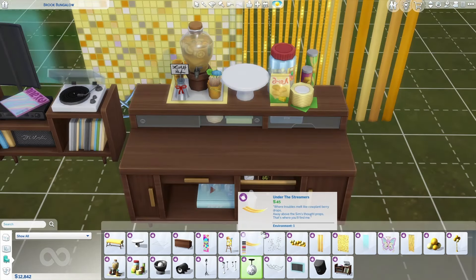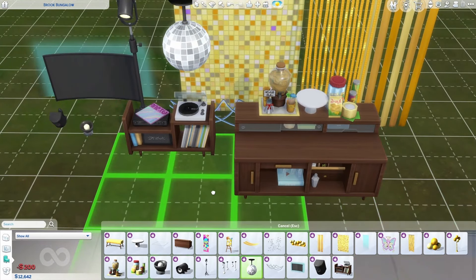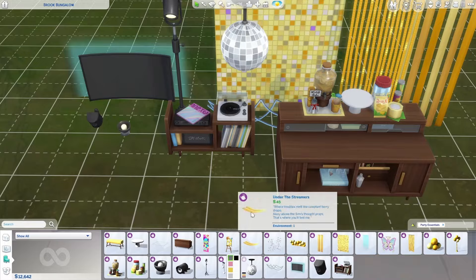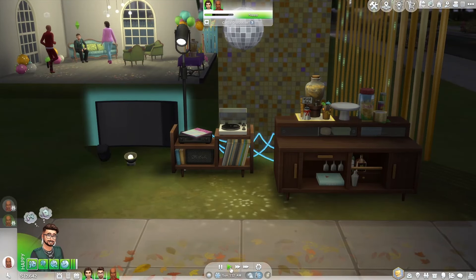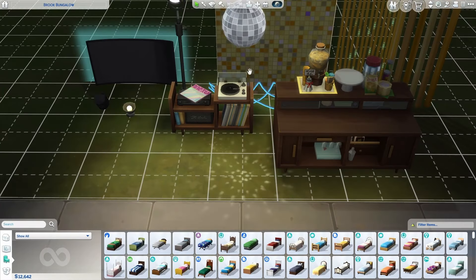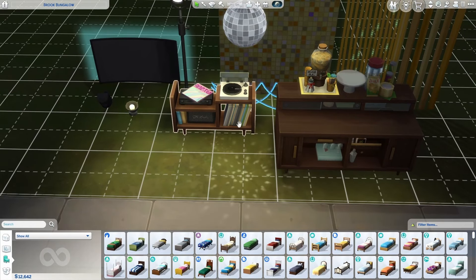One of the most interesting things about this pack is the new disco ball. It comes in five different swatches, and in live mode it twirls and gives you a nice light pattern on the floor. The movement of the disco ball adds a sense of dynamism and excitement to your parties, encouraging Sims to hit the dance floor and soak in the vibrant energy.